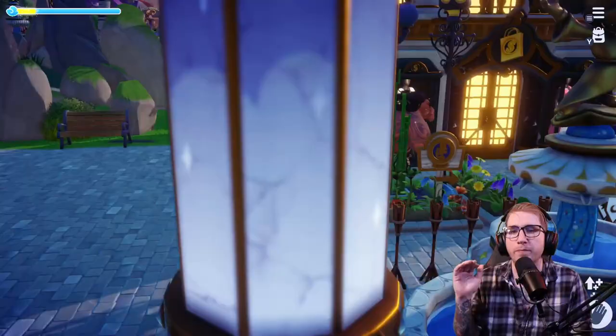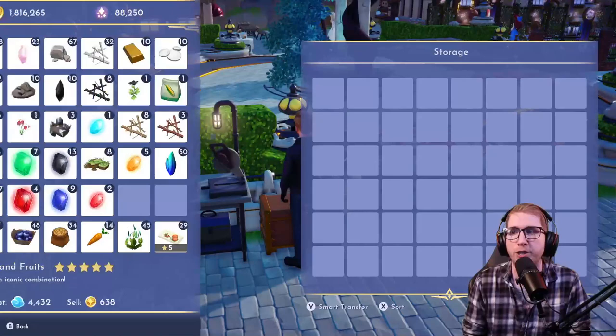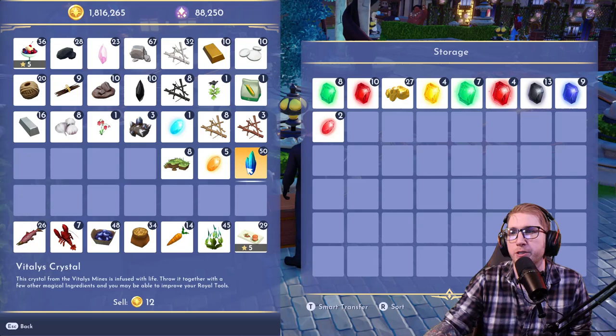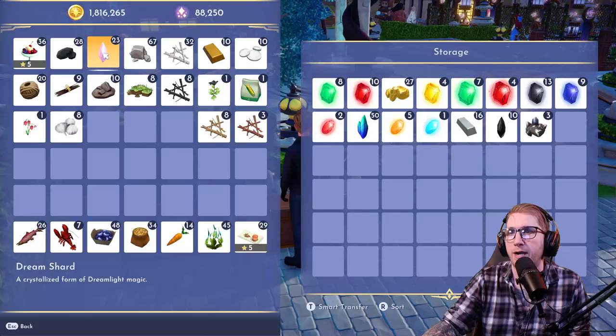You get 50 moonstones per day from the blue chest. It's not a whole lot, but it does add up. So make sure you find that blue chest if you only have a few minutes to play — unless you just don't really care about moonstones. For me, even if I'm only saving 50 cents' worth, I'm just going to try to grab that.